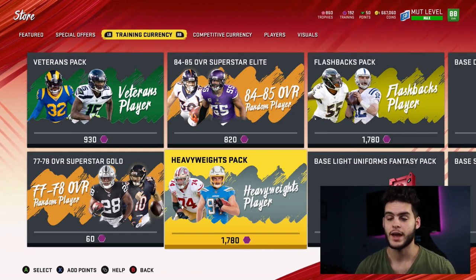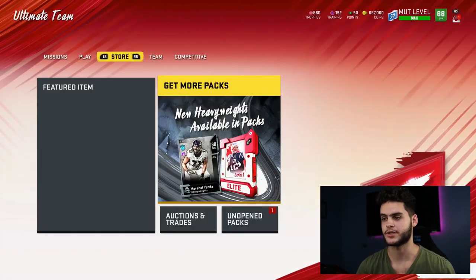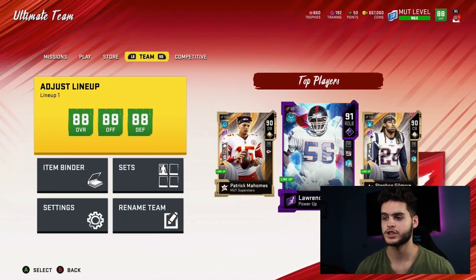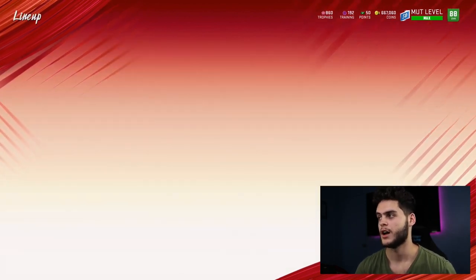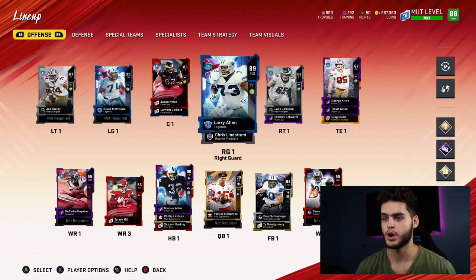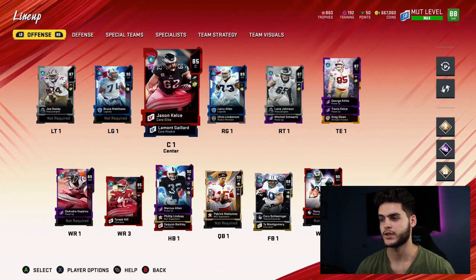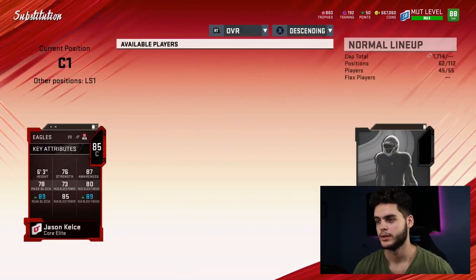It's still a viable reroll set, especially if they drop 89s — though I don't believe today's heavyweights are 89s, I think they're all 88s. The new heavyweights are Tyron Smith and Calais Campbell. Calais Campbell is the end for the Jacksonville Jaguars, Tyron Smith is the left tackle for the Cowboys. The left tackle would be huge for my team considering I kind of want to change out Joe Staley, although Munoz is a lot more expensive.